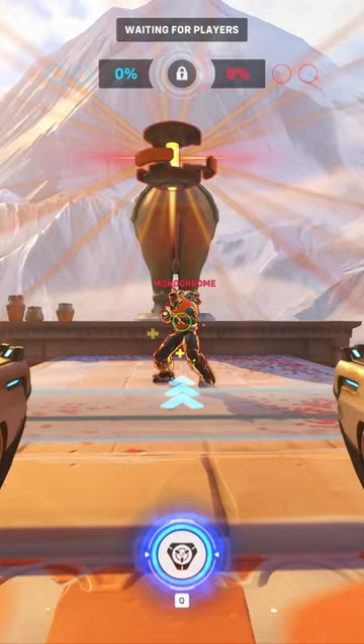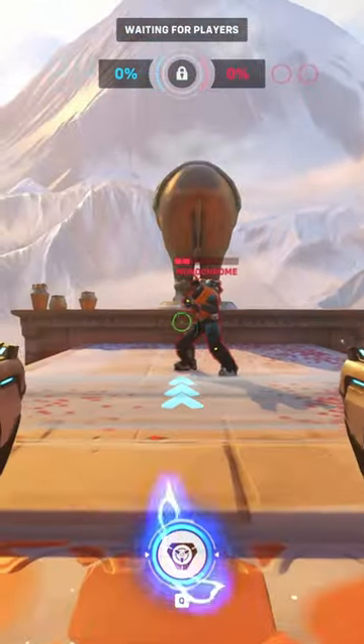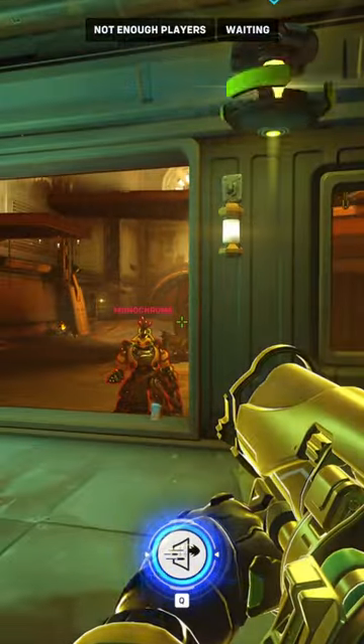Place it behind cover. Baptiste's Lamp prevents you from going below 25% health for 5 seconds, or until the enemy breaks it. Putting it around a corner makes it effectively invincible.